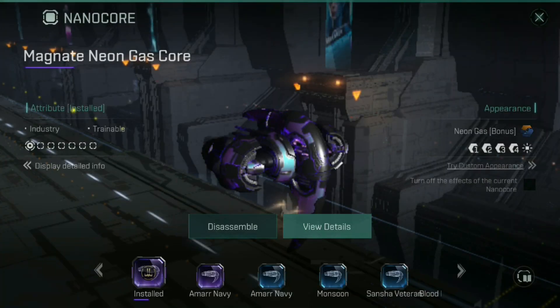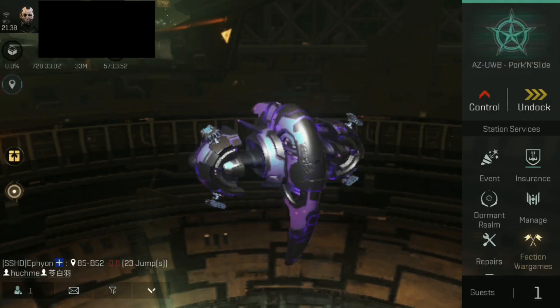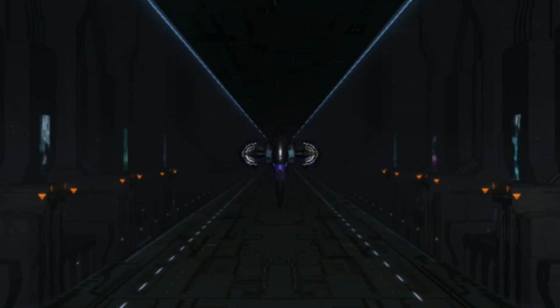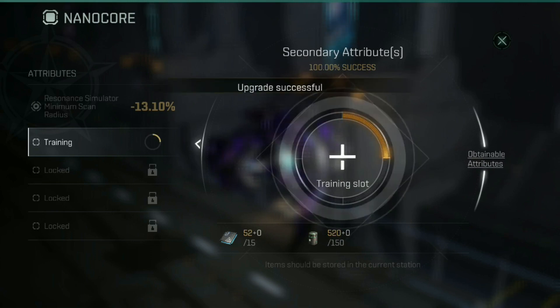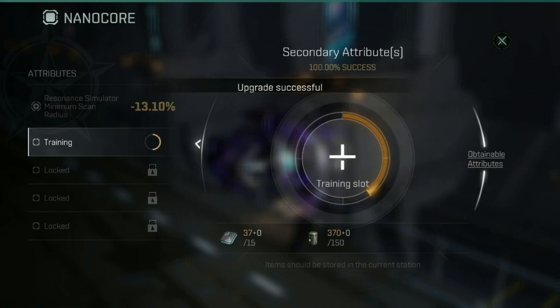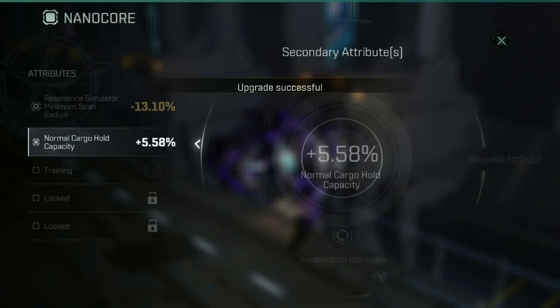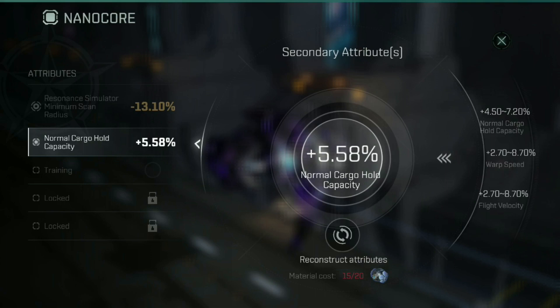So now whenever I go back to those nano cores, I have to spend those blue balls to re-roll, which is a bit unfortunate. If I'd had enough foresight, I would have spent half an hour to an hour just doing this while watching television, to get it exactly how I wanted it before really investing. So let's have a look what it's going to be the second time around. We'll hit training and select this a few more times. 5.58 normal cargo hull capacity — I'm happy with that.